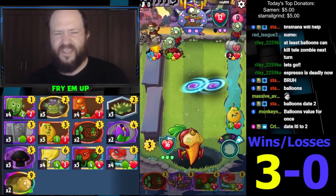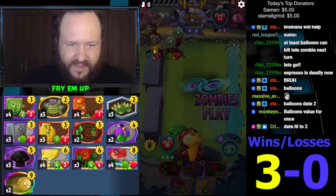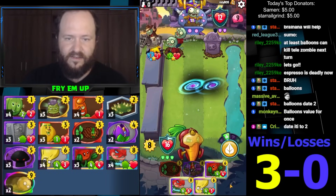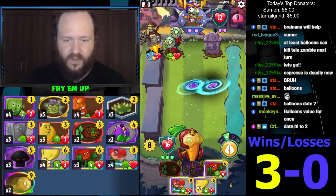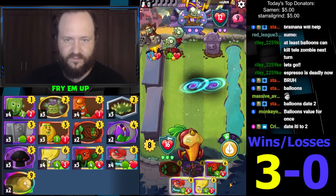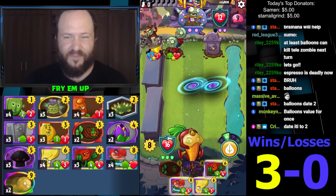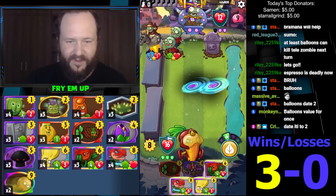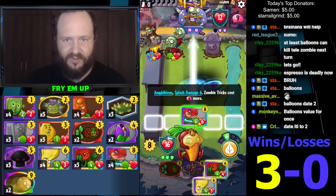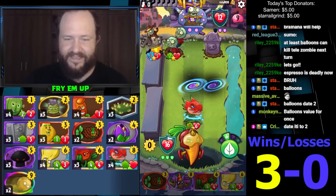Somehow this is just an Imp deck. Is he running all these? This is actually just Tele-Imps, he's running all these cards. What do I do here? Dragon this turn, Espresso next turn — is he just gonna Pogo now? I don't think it's a Pogo. I think it's gonna be something garbage and we will Espresso his ass to the ice age next turn. I'm putting in this lane to save time.